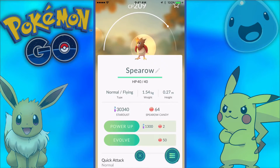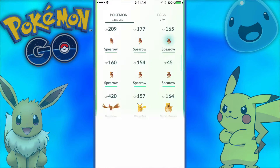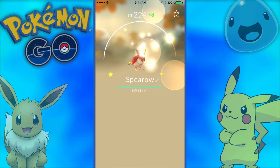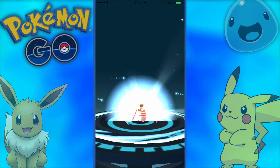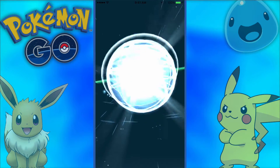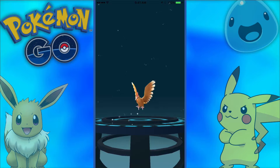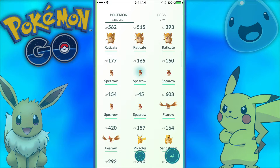Now for Spearow — we'll power him up a little bit because I want a nice Fearow. Can you evolve the Fearow? No you can't, just checking. We'll power Spearow up twice — that'll be good. We'll evolve him now. He evolves into Fearow. Maybe 550 CP? I have no idea. 603! I'll take it. 603 CP Fearow — nice.